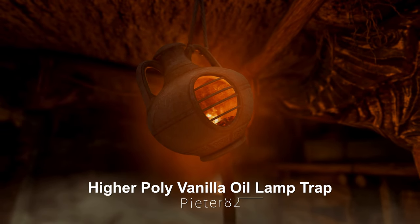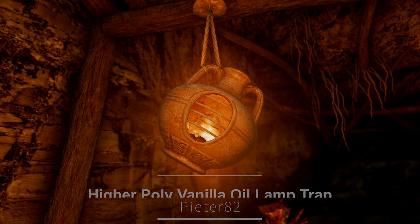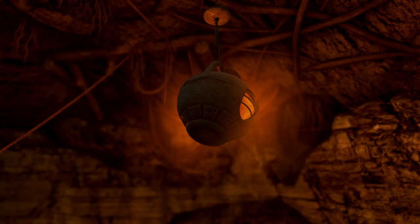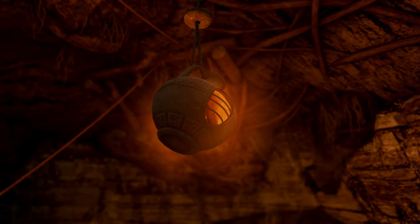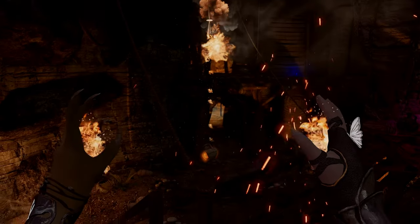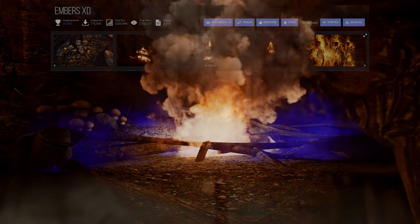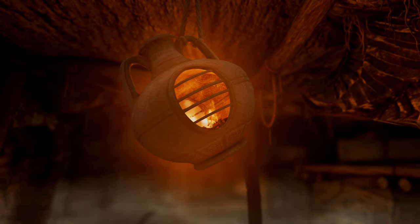Next up is the Higher Poly Vanilla Oil Lamp Trap mod. This mod reconstructs the in-game oil lamp traps with a higher polygon count, offering visually enhanced models. It includes only mesh replacements and does not require any plugins or ESP files. Therefore, it is compatible with existing texture replacement mods and the Embers XD mod, enhancing the flame effects of the lamp traps. This mod is recommended for players who seek to increase the visual immersion of the game.